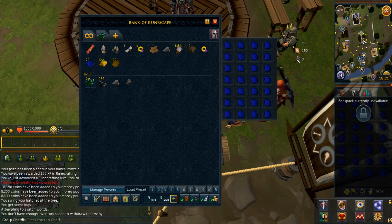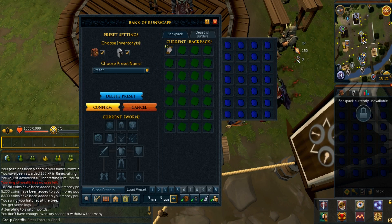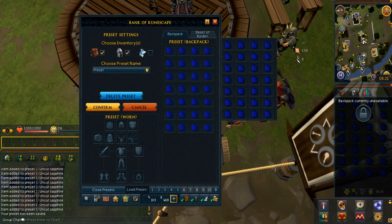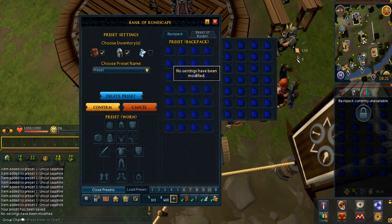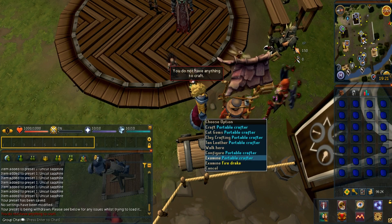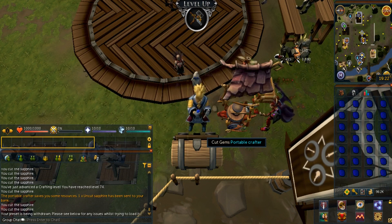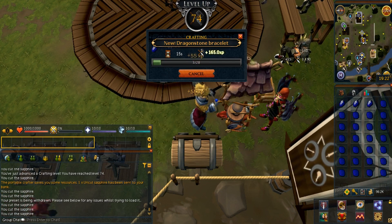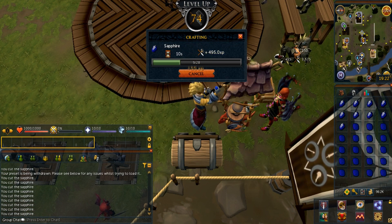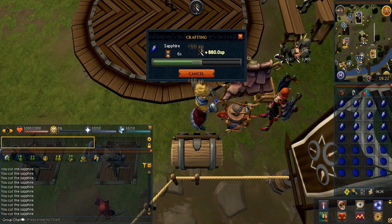How do you create a bank preset? First of all, you want to have all the items in your inventory and equipment. Hit the preset's cog, then hit save on the very first preset slot. Whenever you want to load a preset, just press the one key. There is a way you can load the preset quickly: angle your camera so that the bank interface isn't blocking the portable crafter. Immediately after you load the preset by hitting the key, click the crafter right away. This way, it automatically closes without any sort of delay.